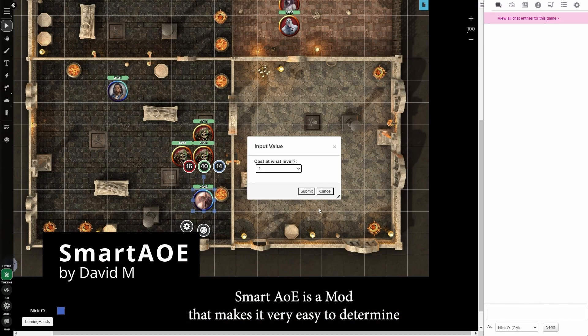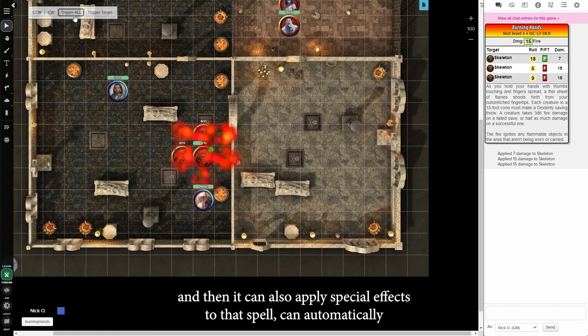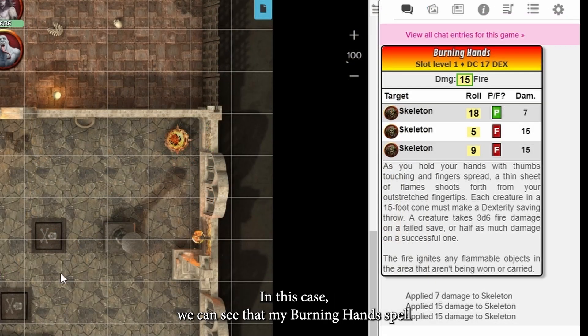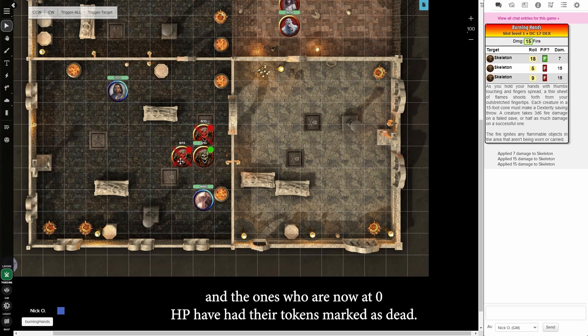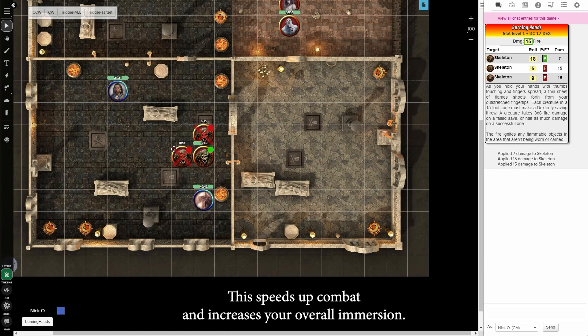Smart AoE is a mod that makes it very easy to determine which creatures are going to be hit by an area effect spell, and it can also apply special effects to that spell, automatically make the saving throws for your targets, and automatically apply damage to them. In this case, we can see that my Burning Hands spell did 15 points of fire damage to the two skeletons that failed the saving throw, and 7 damage to the one who passed. That damage was automatically applied to the skeleton's tokens, and the ones now at 0 HP have had their tokens marked as dead. This speeds up combat and increases your overall immersion.